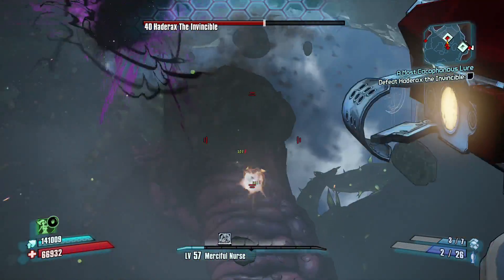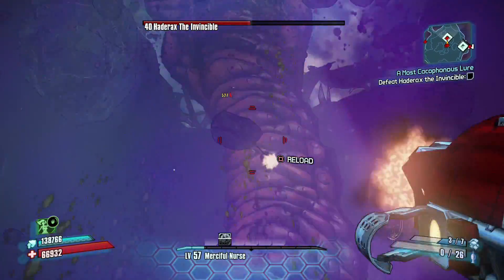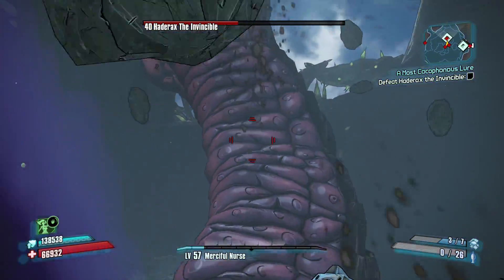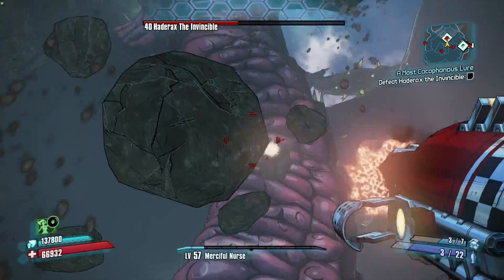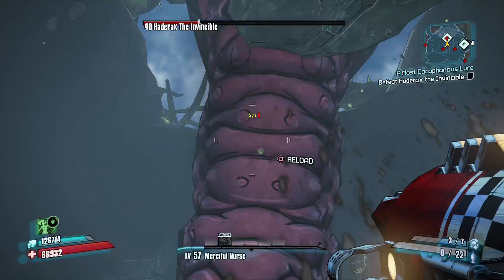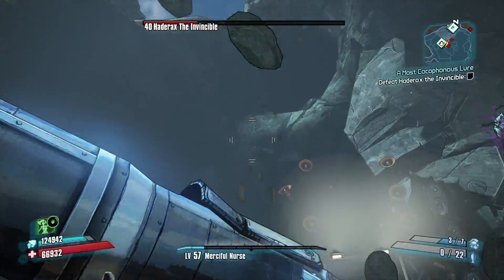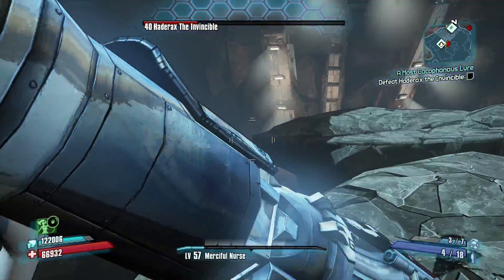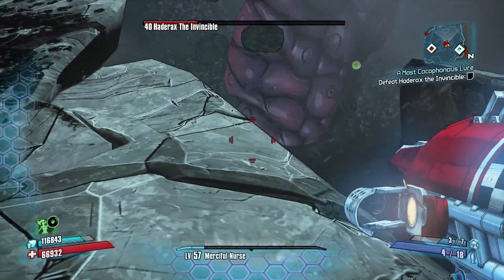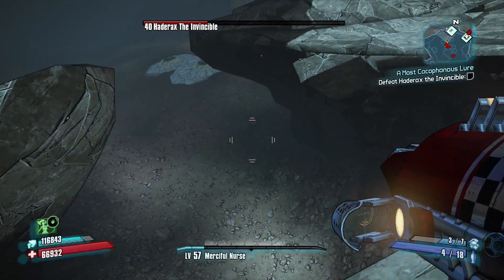Let's go over a couple of its attacks. One is a green spitball which will deal corrosive damage. Next, if you get close enough to him at the middle of the map, he will slam its body down, which will do even more damage. If you happen to dodge that or if it misses, he will basically stand straight up and start sending boulders down — kind of like what you are seeing right now. You can see the boulders drop down on the map.